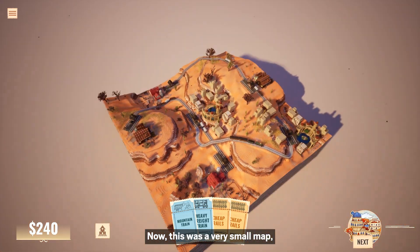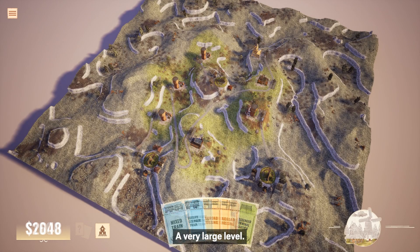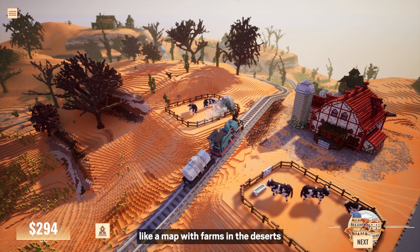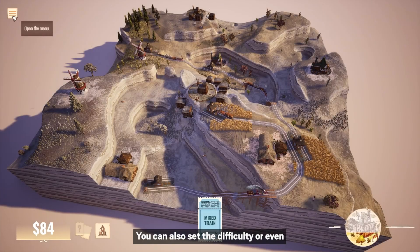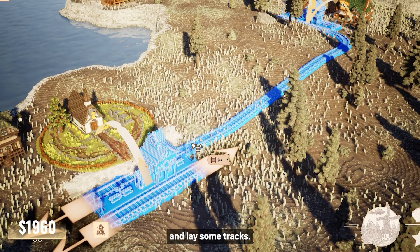This was a very small map, but we can also do the opposite — a very large level. Here you can keep adding more tracks for a very long time. Or how about something crazy, like a map with farms in the desert, or extremely high cliffs? You can also set the difficulty, or even turn off money altogether, in case you want to just relax and lay some tracks.